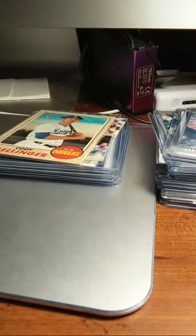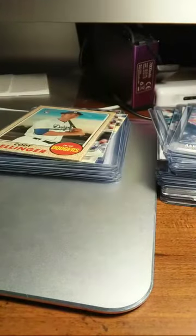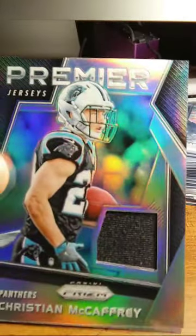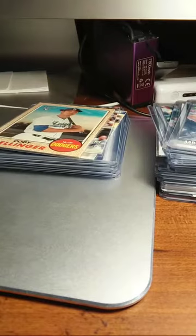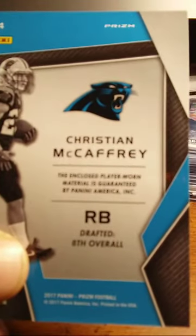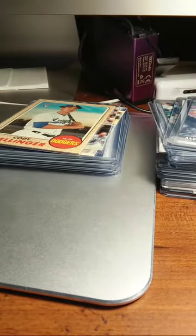I got some relics to show off — nothing spectacular, but relics nonetheless. Matt Olson, Oakland Athletics jersey — Christian McCaffrey Panini Prism jersey relic. That card's got a really good feel to it. I'm starting to become a fan of Panini — I think I favor the National Treasures Panini. I'm really loving that stuff.